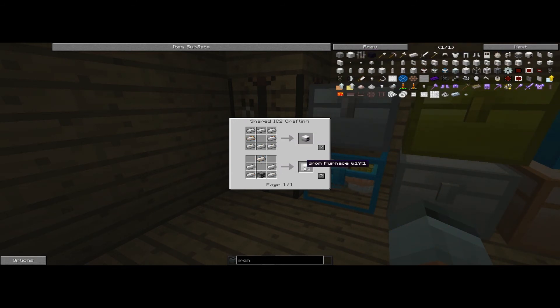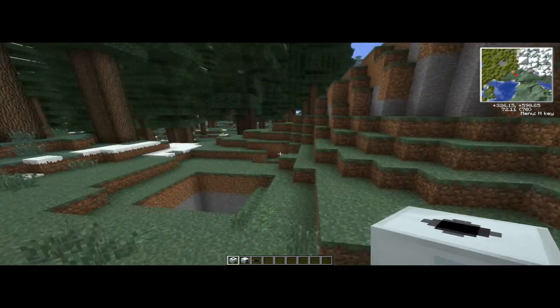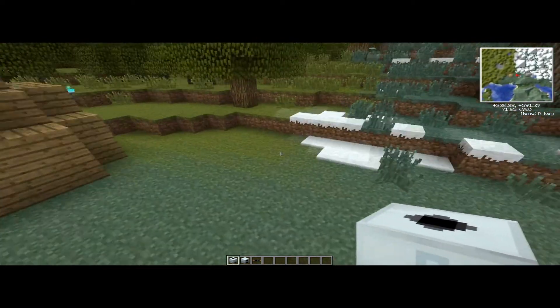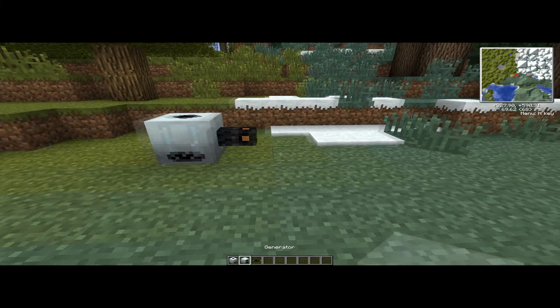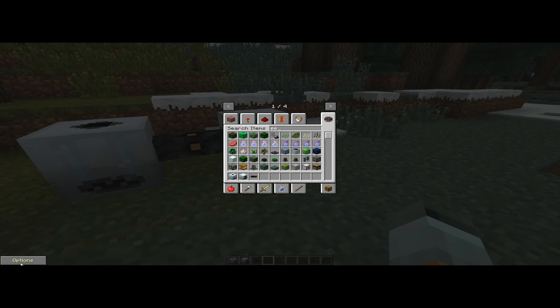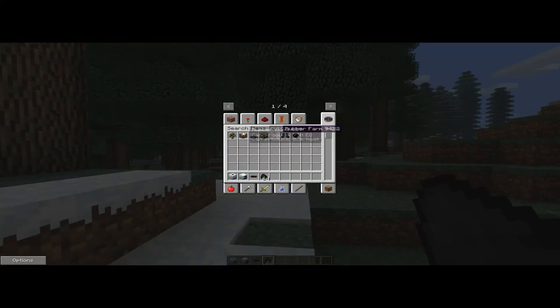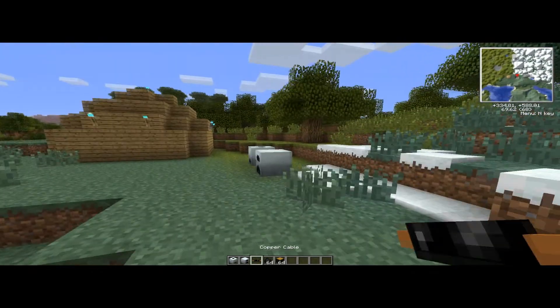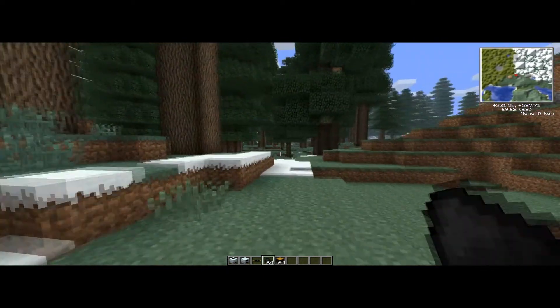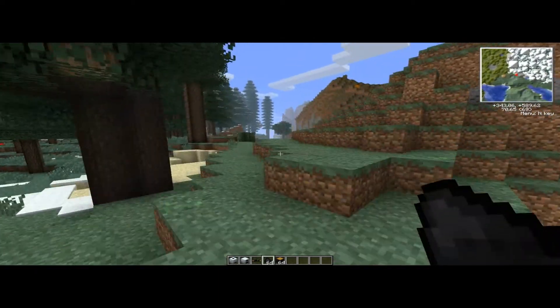What I like to do for my machines is set them up outside or in a big open space because you need a lot of room after a while. Right now though you basically just need a generator connected to an extractor. The nice thing is, instead of having to travel far to find one rubber tree and getting only about 10 pieces of rubber, you can start a rubber tree farm.